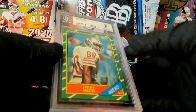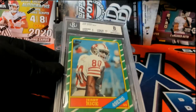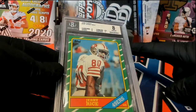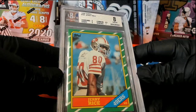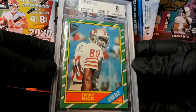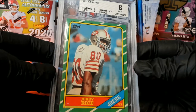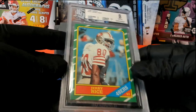Next up is the goat, baby — yes sir, Jerry Rice! Oh man, that card is crazy behind this. Here's our Jerry Rice rookie, '86 Topps. Near Mint 8, centering 8 — not bad. The surface. Jerry Rice, the goat, baby, for the 49ers. First year or second year, anyways. Rice, '86 Topps. Very good.